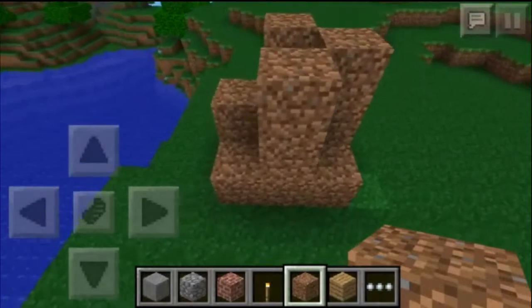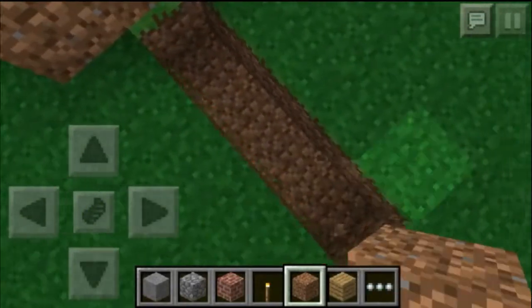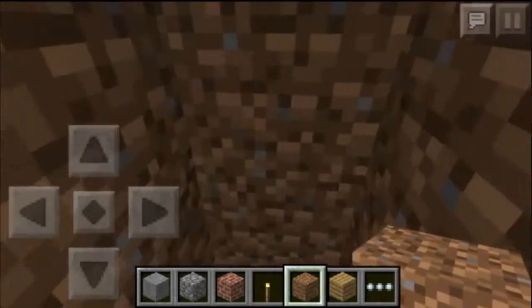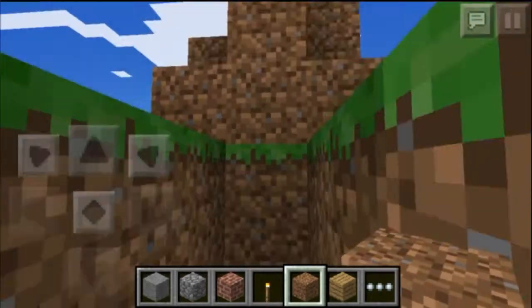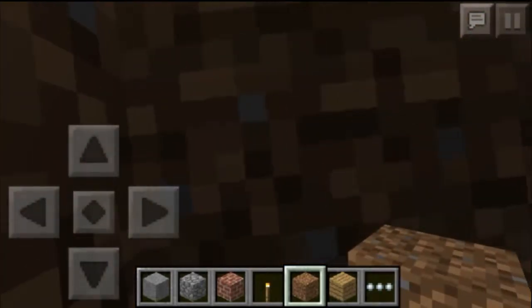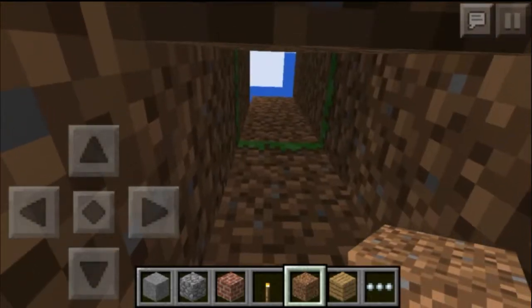So from here, dig four blocks out, and then you just make a stairway down. Then we dig two blocks forward, and then another two blocks forward, and you just dig straight up. Now this can be done in survival, and I will prove that it works in survival, cause I've done it.